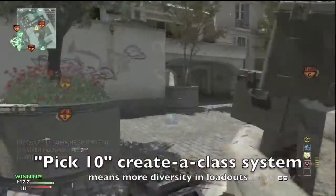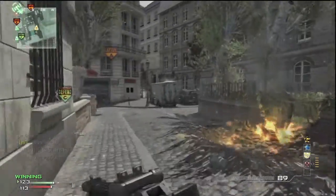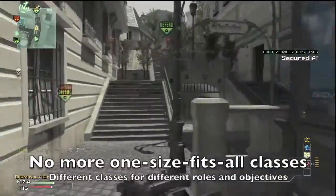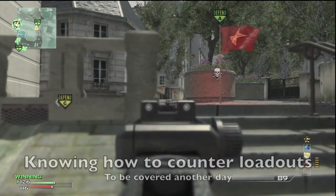With the Pick 10 Create-a-Class, there will be more diversity. That's probably one of the biggest changes — because people aren't restricted to just this perfect class that everyone uses, with their ghost, quickdraw, that kind of thing, there will be more diversity, and we're going to have to change up our play a bit.